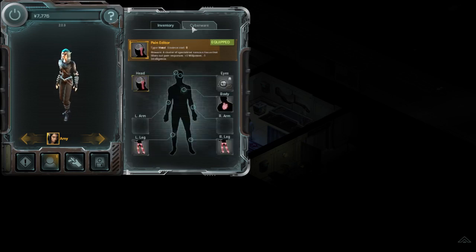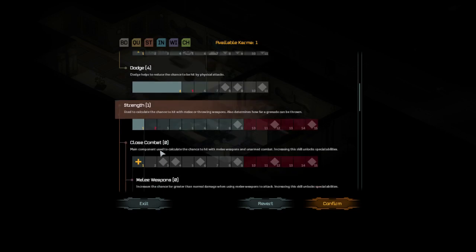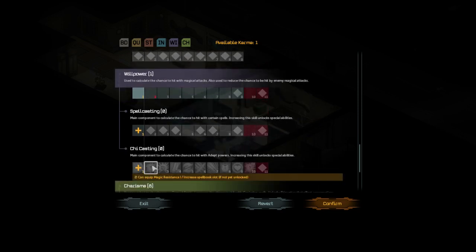So again, back to cyberware. If you use magic — in magic we have willpower, spellcasting, chi-casting, and charisma. Chi-casting is basically martial arts. A lot of skills here have passive effects so they work all the time without activation. For example, this one gives you magic resistance — it acts like you have medium cover against spells, and spells are fairly common. Most common are bullets of course, but you have a shield for that.